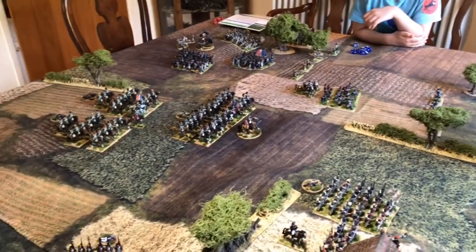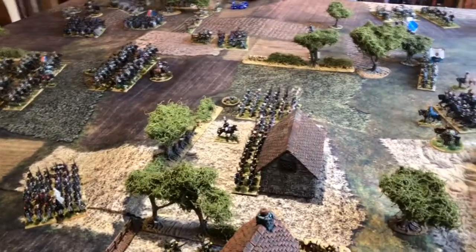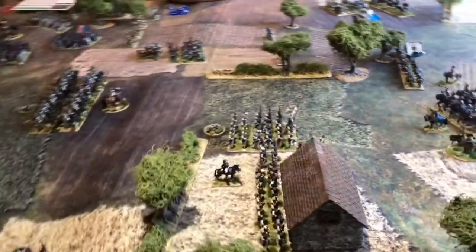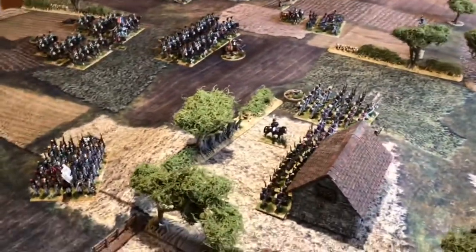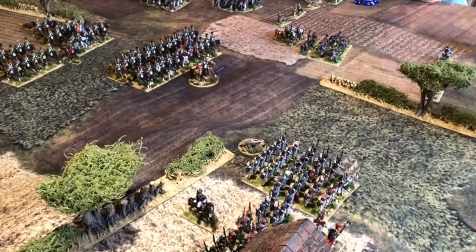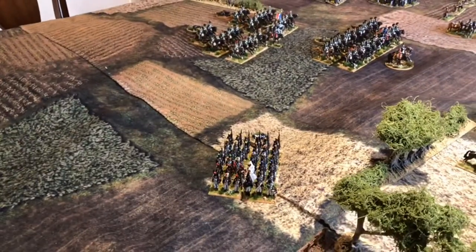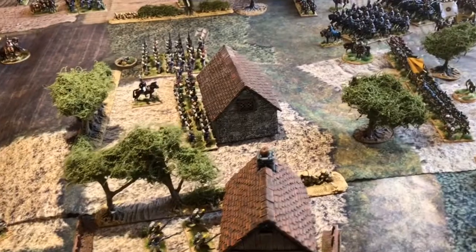Right, morning! We're reconvening the battle. This is the start of Turn 10. Turn 10's been pretty uneventful. The French had initiative and they formed up their infantry battalion in Papelot and brought up a second column in support. Their third column charged the Nassau skirmishers and drove them off with casualties. They've fallen back to the Nassau line there.